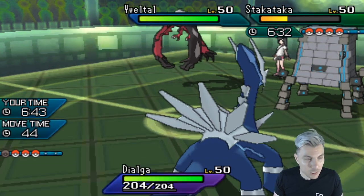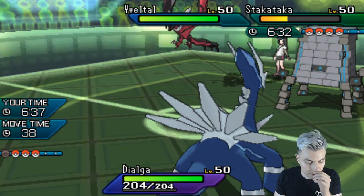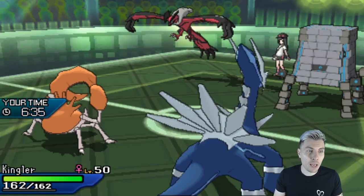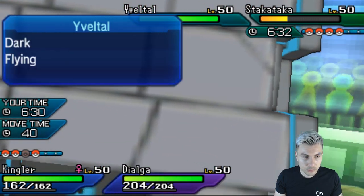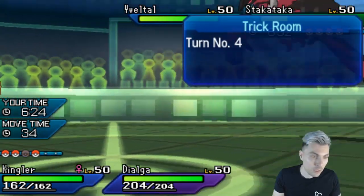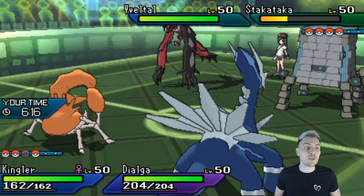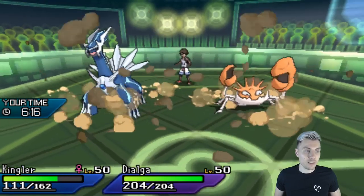Should we get Kingler onto the field? The thing with Kingler is we can Wide Guard and get around the Rock Slide flinch issue, and we can also Crab Hammer the Yveltal, or Crab Hammer the Stakataka. We could Guillotine Yveltal too. I'm going to Guillotine Yveltal and Earth Power Stakataka. Come on, Kingler — you saw Haxorus do it yesterday. There's the Rock Slide — Dialga avoids. Kingler is pretty defensively bulky.